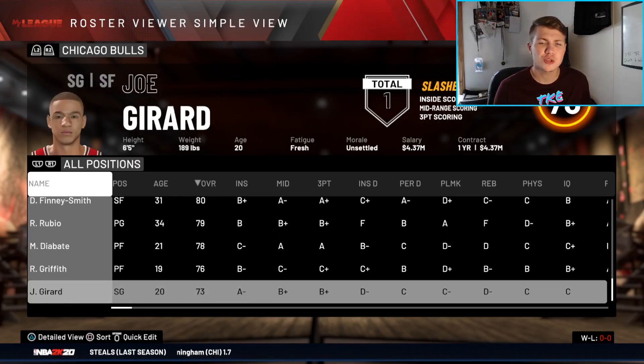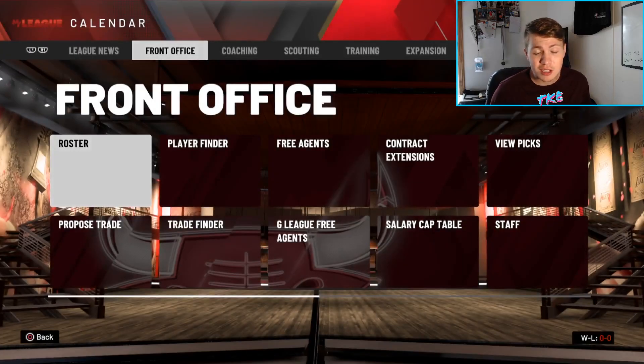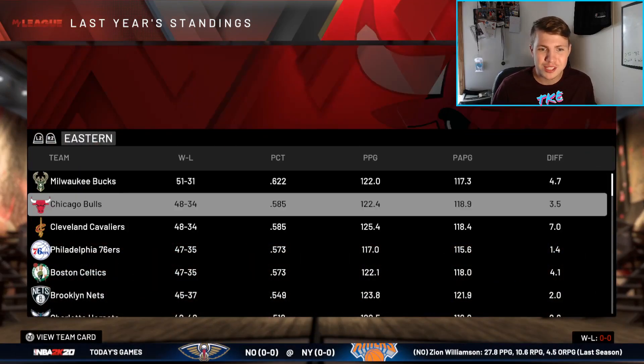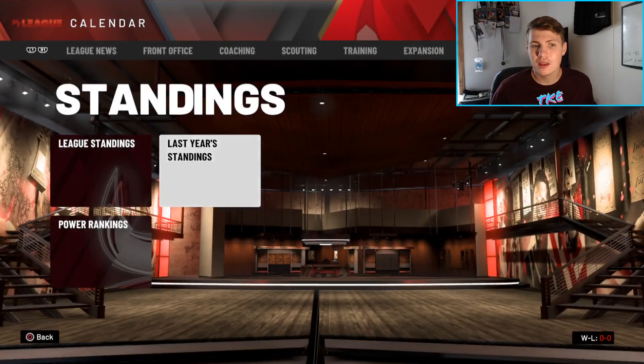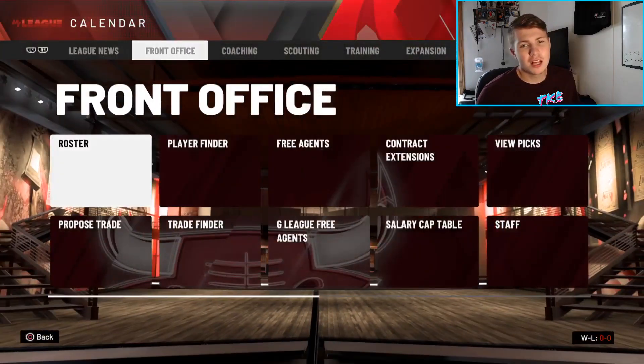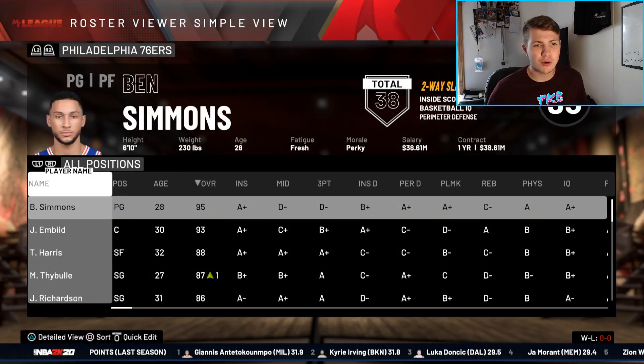The Bulls have Cade Cunningham, Wendell Carter, Lauri Markkanen, Kelly Oubre, Jordan McLaughlin, Zubac, DeAndre Jordan, Zion Harman, Amari Bailey, Dorian Finney-Smith, Ricky Rubio, Diabate, Rayvon Griffith, Joe Gerard, and that's it. Probably a solid team, but with so many 90s in the league, it's going to be tough. Last season we were the two seed in the East; this year we're power ranked seventh.